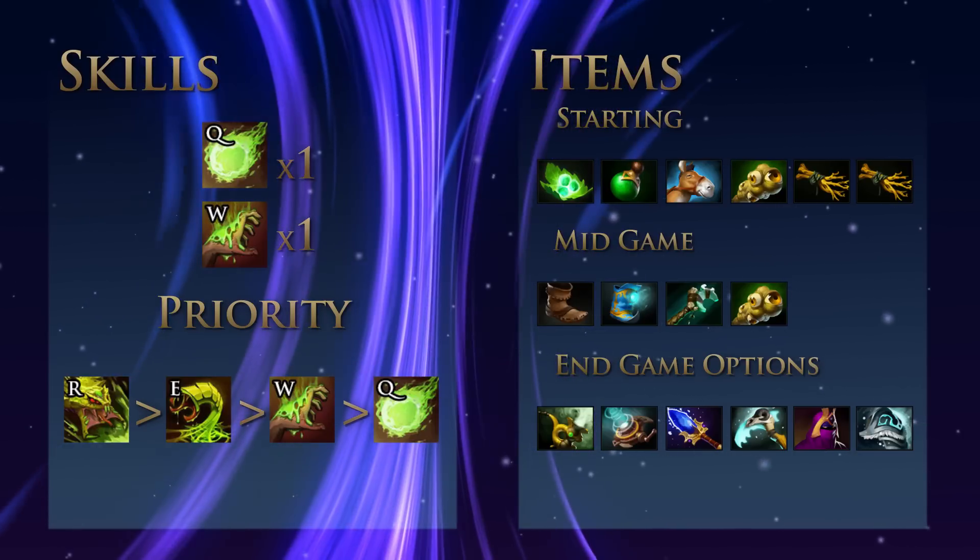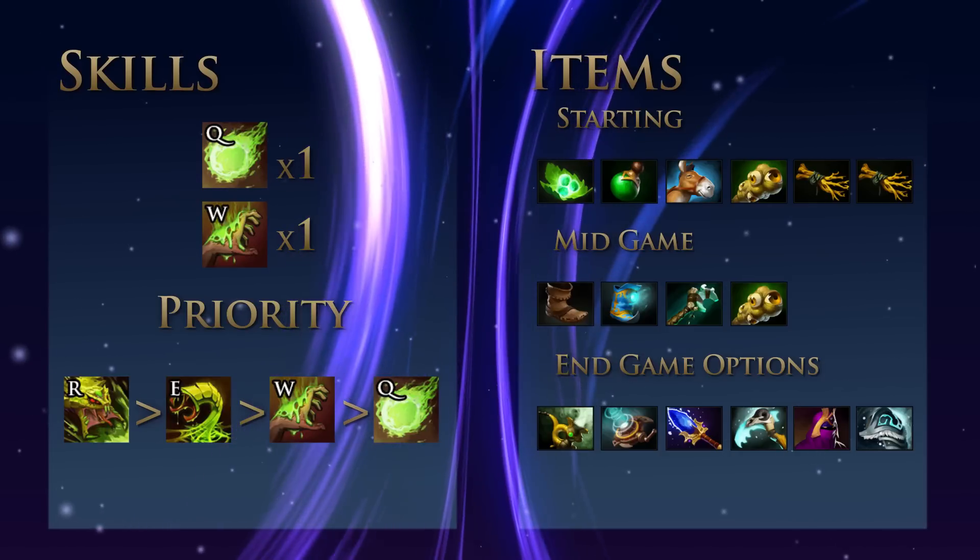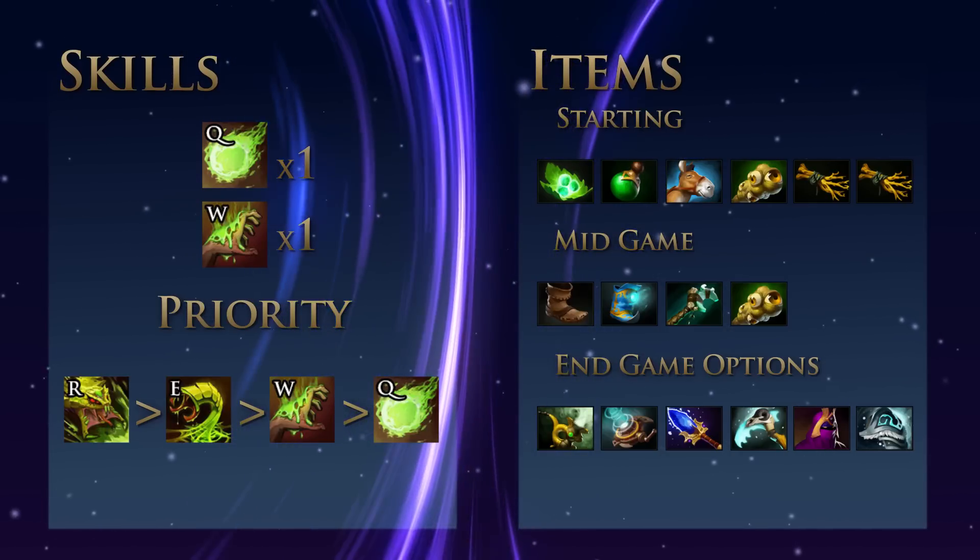Get yourself tangos, a salve, 3 branches plus either Wards or the Courier, then get Arcane Boots and a Force Staff.